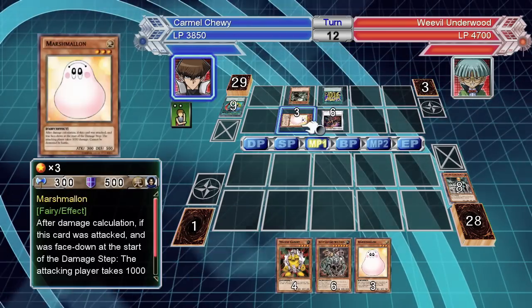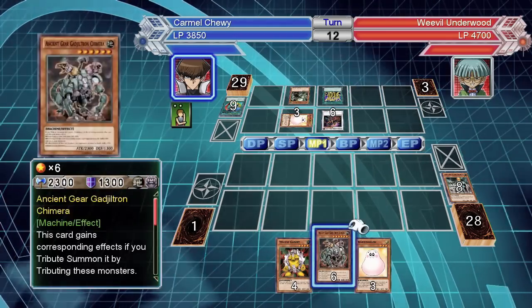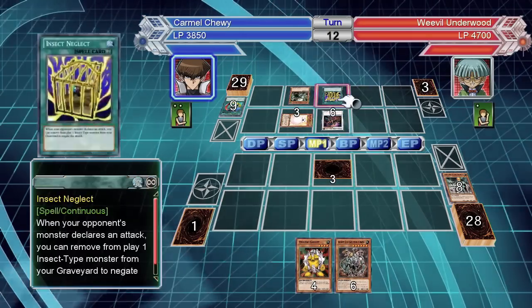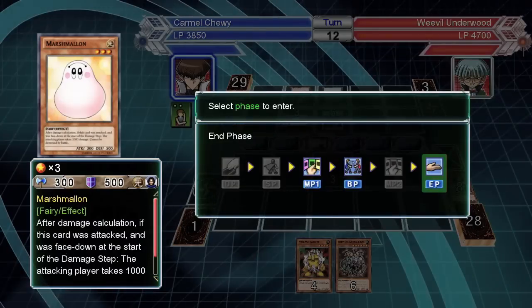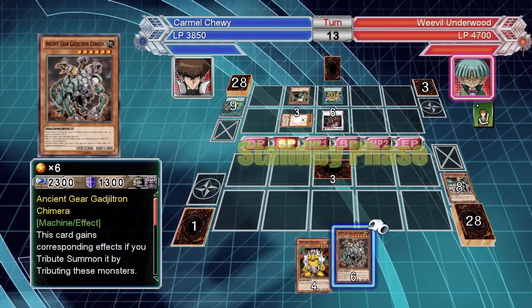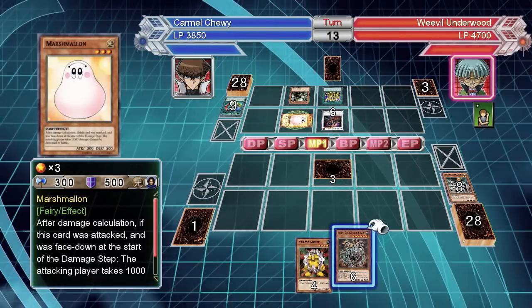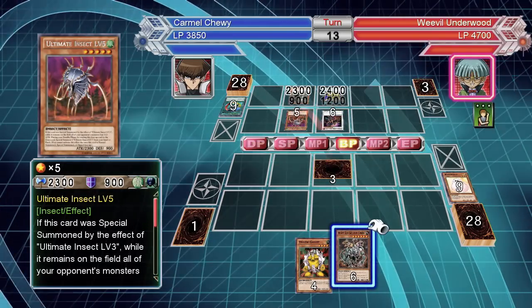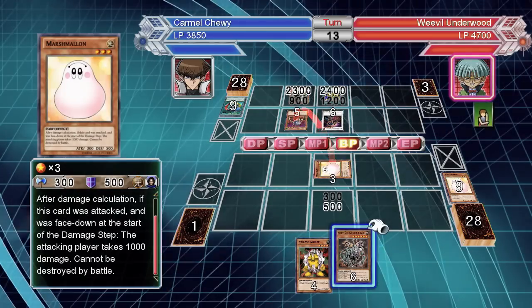There's really nothing I can do here because I can't destroy marshmallow. I guess I'm gonna set marshmallow and take a bunch of damage and just hopefully whittle him down until I can do something. Ancient gear got destroyed, won't do me any good. Oh — he got rid of marshmallow, never mind. He went right for the ultimate insect summon.